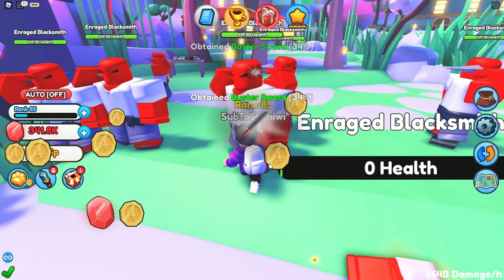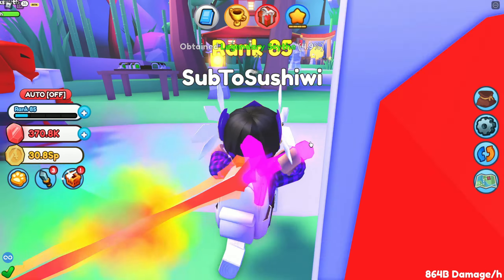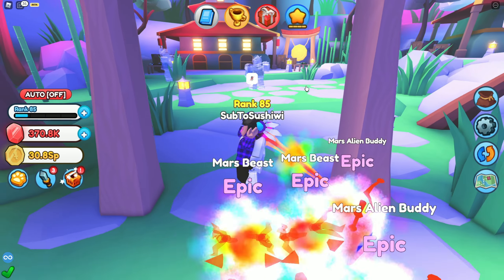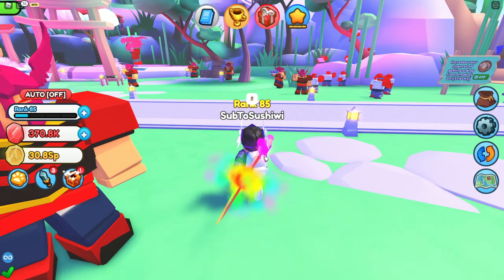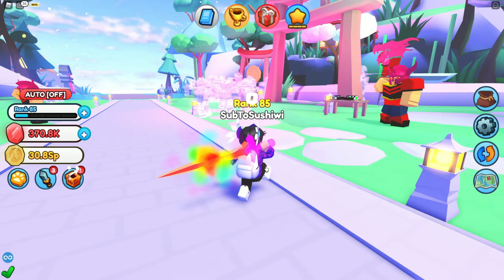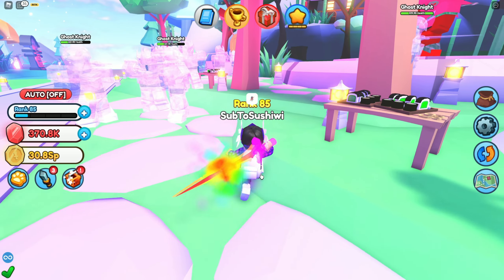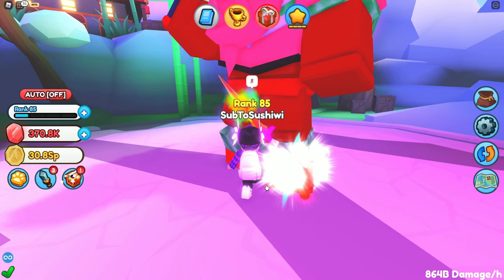Look at this — I can just one-tap all these guys, bam bam bam. Is there a boss here? I think that's just decorations. Oh wait, there actually is a boss! Let's see if we can kill it, and then we'll figure out how much we need for the next world after that.